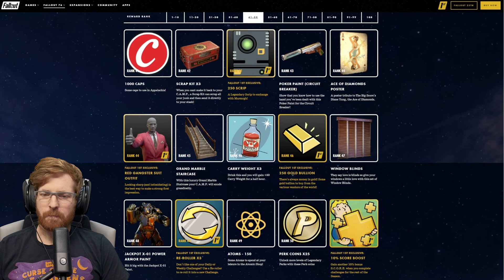At rank 59, we get a score booster. Rank 60, 150 atoms. For Fallout 1st members at rank 60, 250 gold bullion. At rank 61, 250 script. At rank 62, we get another Ultrasight Supply Crate. For Fallout 1st at rank 62, we got the Gazebo Survival Tent — I wonder what's going to be in that survival tent.